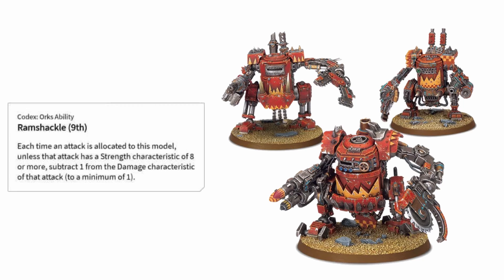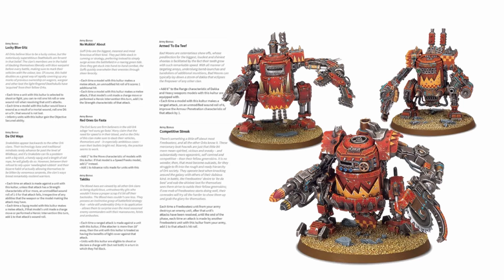Likewise, if you charge your unit of Killer Khans into a squad of Blade Guard Veterans or Incubi, their previously 2-damage weapons and power swords will suddenly feel incredibly tame as they just slash against your hull doing 1 damage a pop. But even all that isn't the biggest improvement for the Killer Khans — the biggest improvement is that, as far as we can tell from the latest leaks and previews, grots and grot units are no longer prevented from getting access to culture traits.